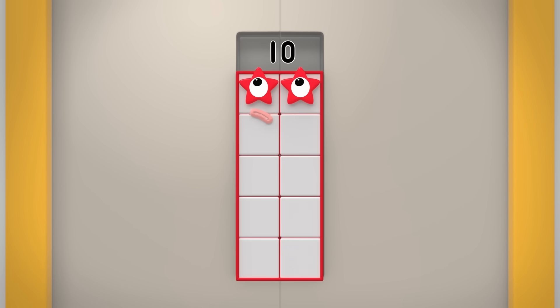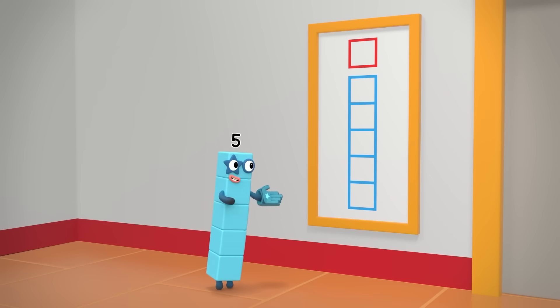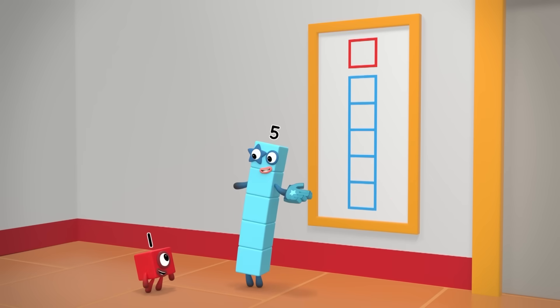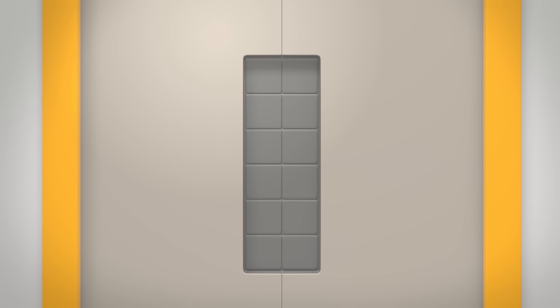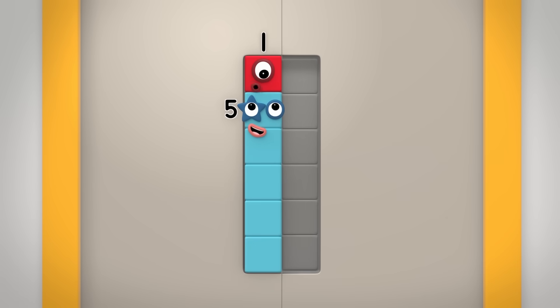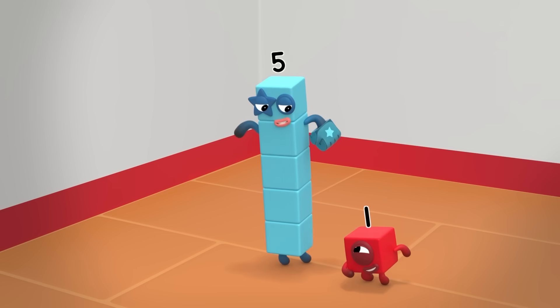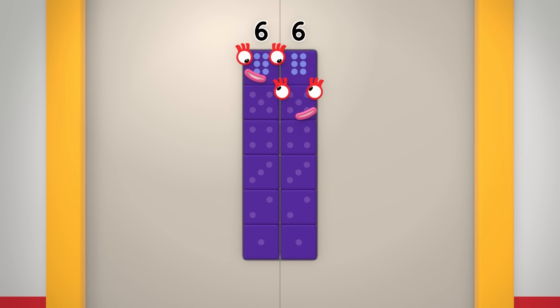None of us is big enough to fit the lock. Is this a clue? It's a five and a one — that's six. And this is the same. Five and one is six. We need another six in the mix. Double six fits!